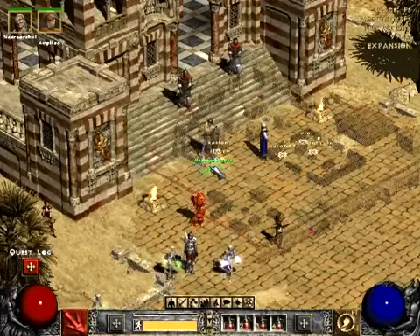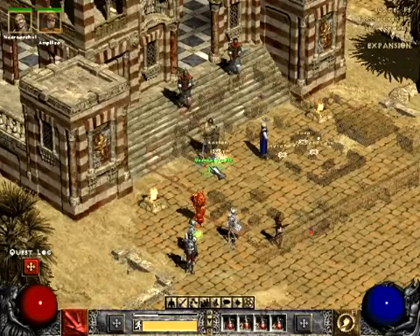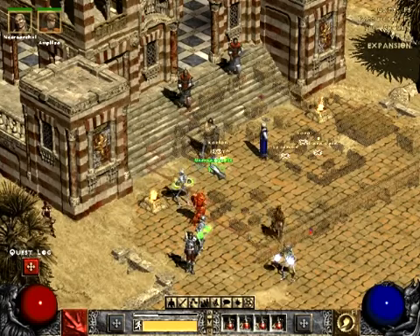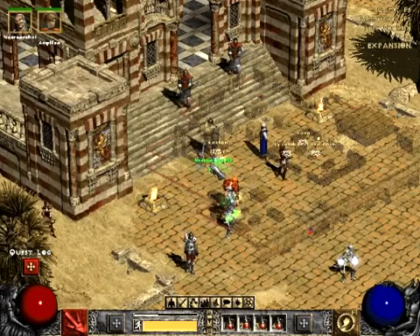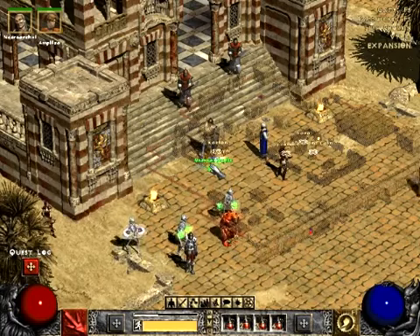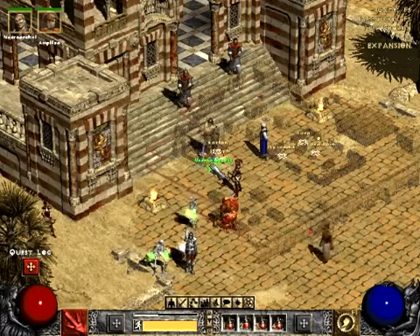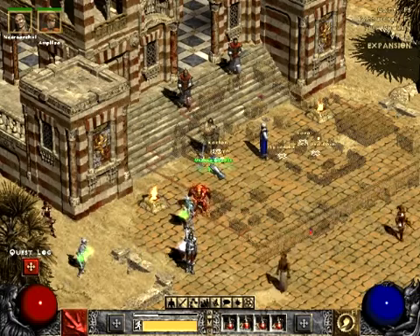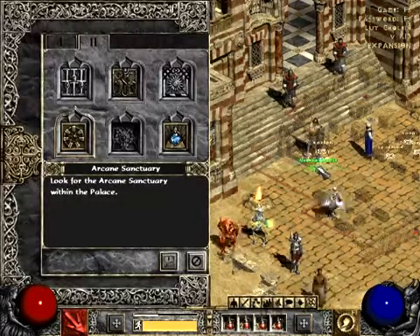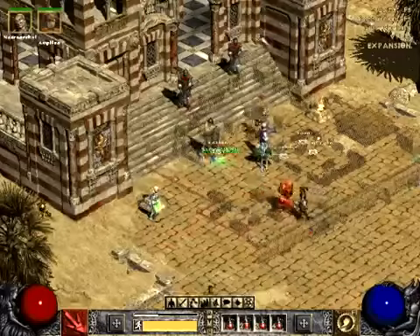Hello, everyone, and welcome to episode 33 of Let's Play Diablo 2. As always, joining me is my friend Dalton. Say hello to everybody. Hey. And we are going to venture into the palace and kick some ass beneath the palace as we head toward one of the coolest areas in this game, in my opinion — the Arcane Sanctuary. Let's get started, shall we? Questlog: look for the Arcane Sanctuary within the palace. Let's go!